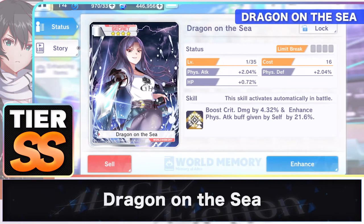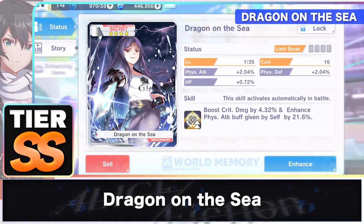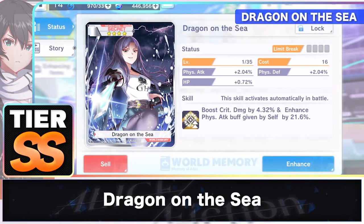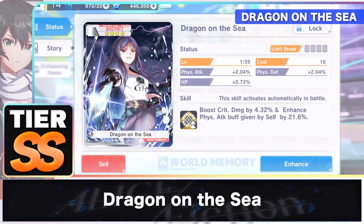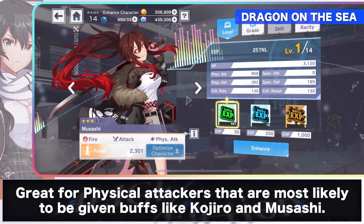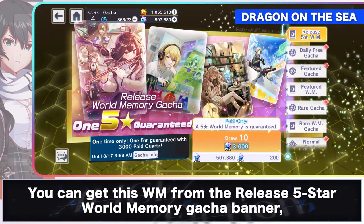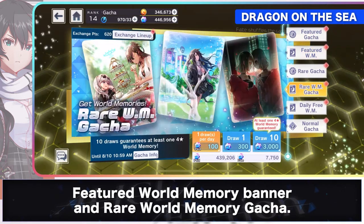Dragon of the Sea is a 4-star SST world memory that boosts critical damage by 4.32% and enhances physical attack buff from self by 21.6%. This world memory is best to use in maximizing the damage you can inflict against enemies as it strengthens your firepower and improves buff effect. This is great for characters like Kojiro and Musashi who are most likely to be given physical attack buffs. You can get this world memory from the released 5-star world memory gacha banner, featured world memory banner, and rare world memory gacha.